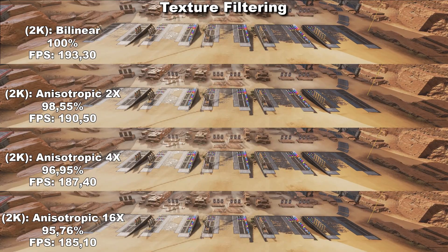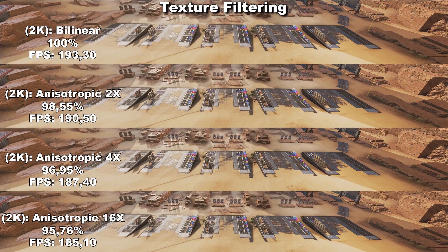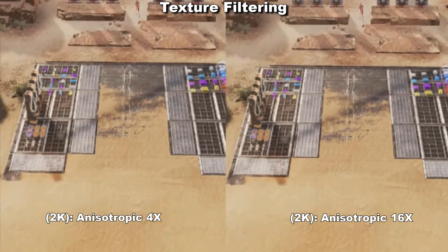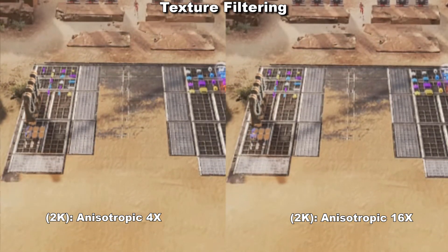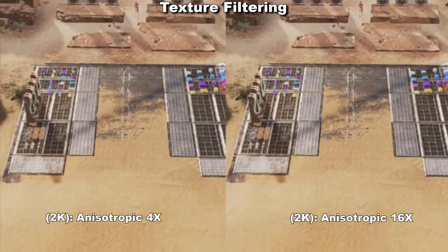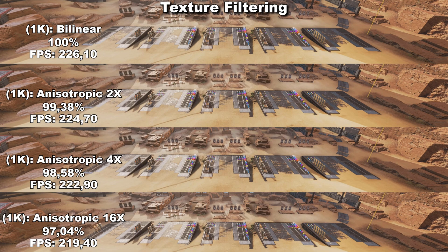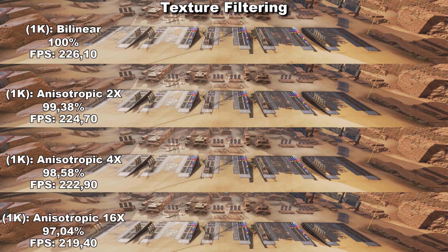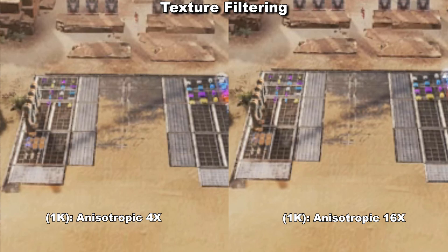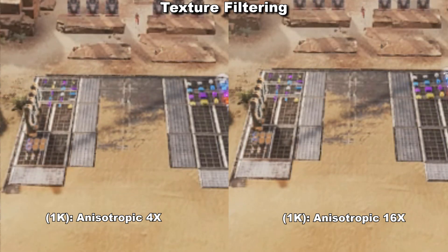If we then move on to 1440p, we start to get a bit more of a difference between the different settings. However, after we hit anisotropic 4x, there doesn't seem to be any difference going all the way up to 16x. I have zoomed in to 500% between anisotropic 4x and anisotropic 16x to show there really isn't any reason to go higher than anisotropic 4x. The result at 1080p is actually the same as 1440p — after anisotropic 4x, you're not going to notice any difference. So to sum it up: for 4K I recommend bilinear, and for 1440p and 1080p I recommend anisotropic 4x.